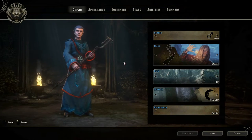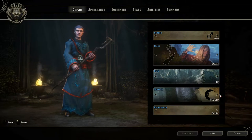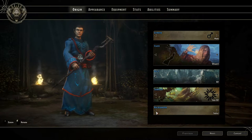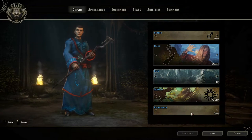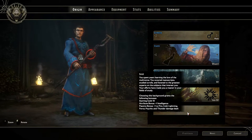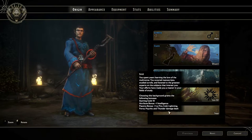Let's go with a wizard for something interesting. We'll go with an elvish wizard because they have some good stats for it. Background: soldier? No. Let's go with sage. These backgrounds do have bonuses — see, there's your bonuses right now. Starting gold, bonus to intelligence, plus one to a lot of damage dealt. So pretty useful there — makes sense for a sage.